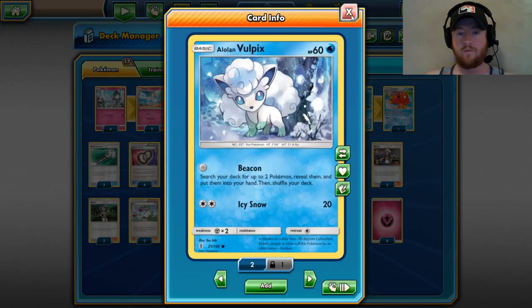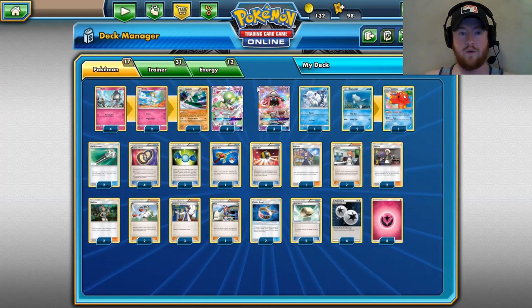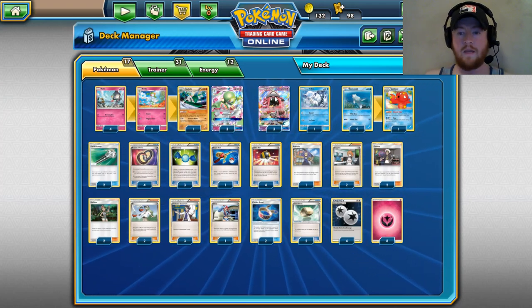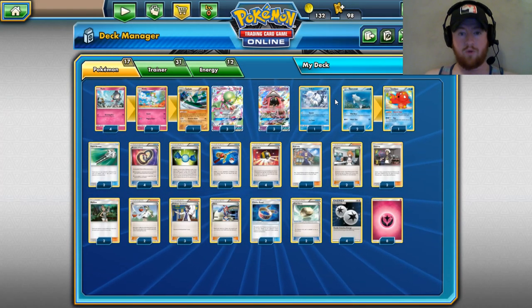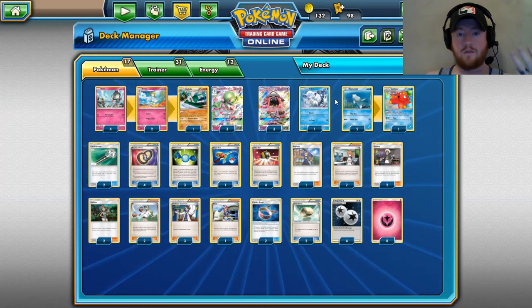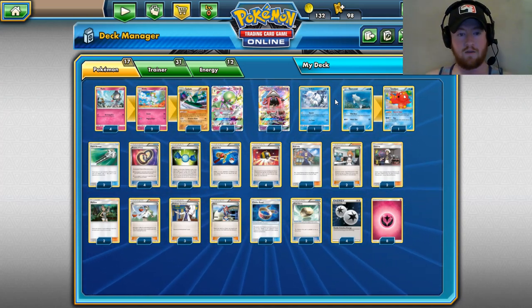So let's look at how we're setting this deck up. We're leading off with Vulpix — I personally believe it's better than Diancy. I don't like committing an energy to Diancy; I want to put my energy on the bench Gardevoir and let Vulpix sit up there and Beacon to get the cards I want. We've got two Bridget — I upped the count to two, because it's going to be extremely important post-rotation to get Remoraid and Ralts down on the bench turn one. I've got three Tapu Lele to help that process.